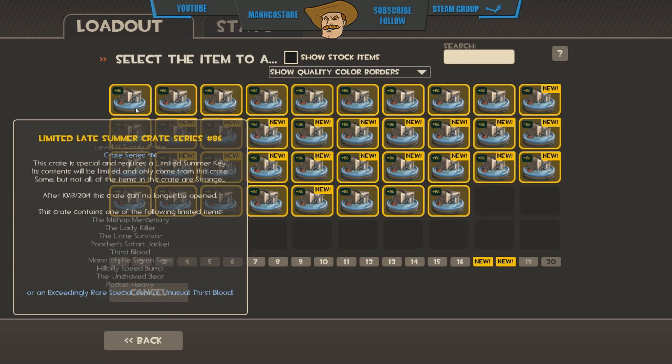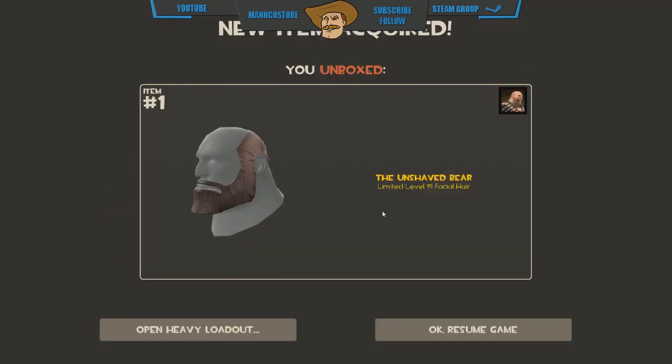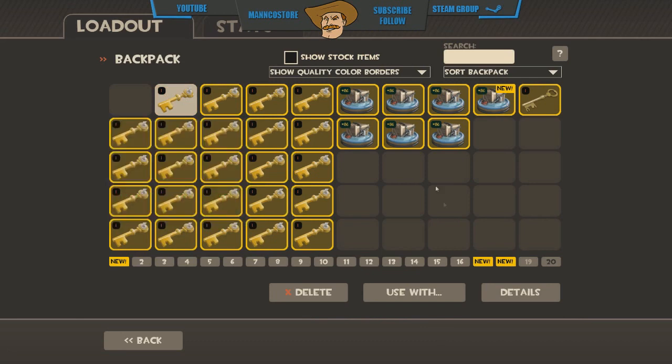Loads of people sent me the new crates because it's usually a hassle getting hold of them. All the items are limited, so this will probably be the only time you'll be able to get them - that's what they're going for with this crate. Limited items have a little yellow limited sign underneath the name, like festive items that you can't unbox anymore and can only get by trade.